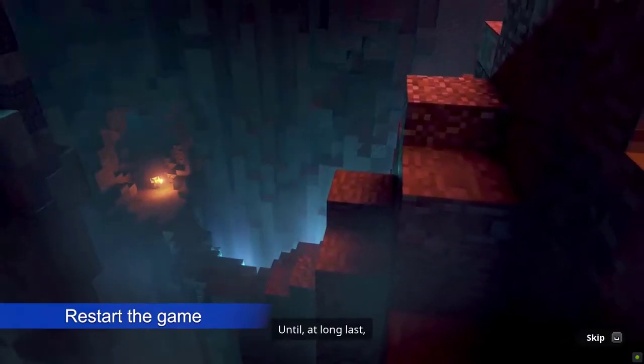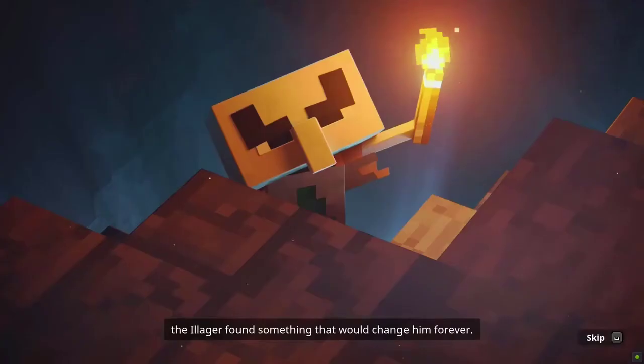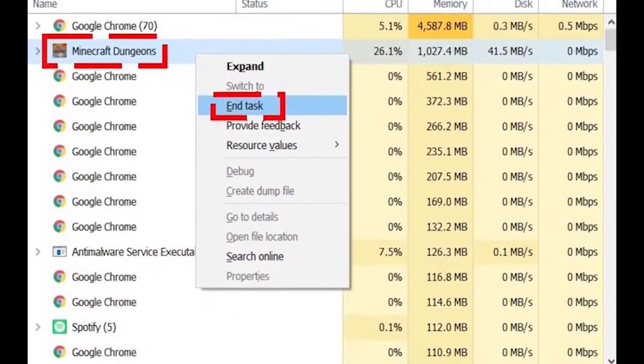Closing and restarting the game is sometimes enough to fix bugs. Make sure that you do this right after updating or after checking for updates. In the event that the game has become frozen, you can use the task manager to close it.